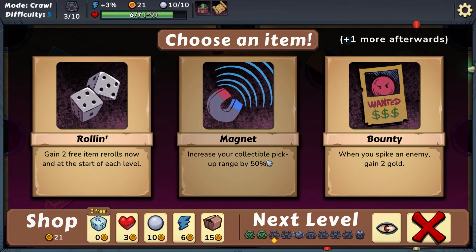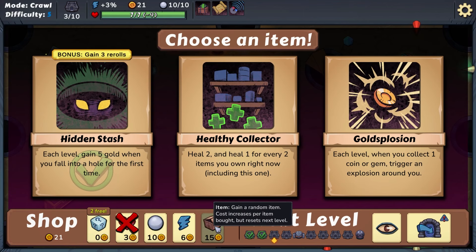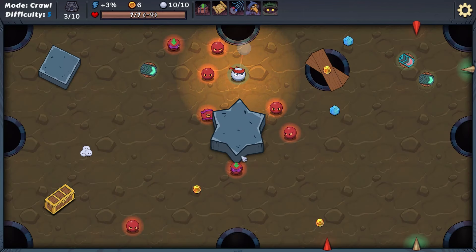Roll in — gain two or three item rerolls now on each level. Increase the collectible pickup range. When you spike an enemy, gain two gold. Let's do the magnet. Hidden stash: each level gain five gold when you fall into a hole for the first time, and gain three rerolls. Let's also purchase this — and we got an achievement for that.